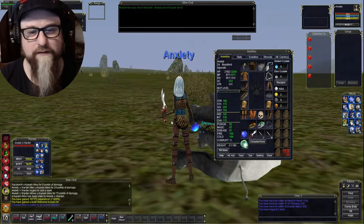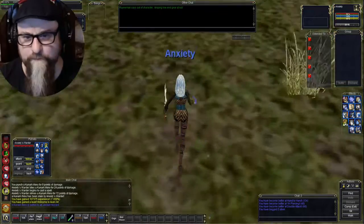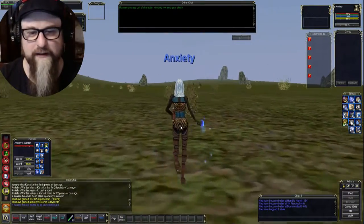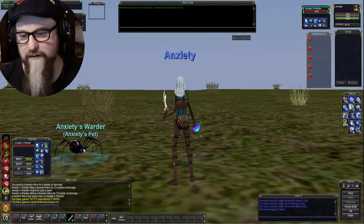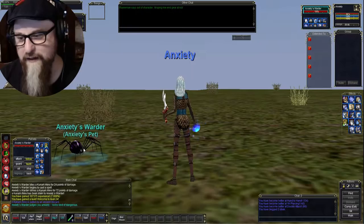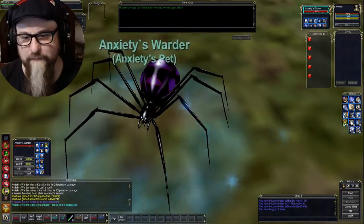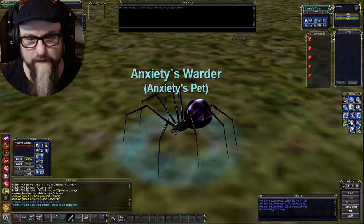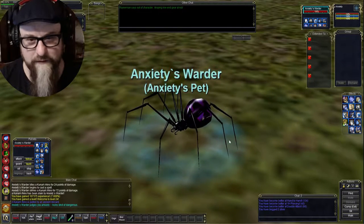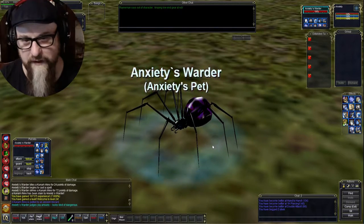Level 24 Dark Elf Beast Lord. One of the things I really liked about Project Lazarus is that a Dark Elf can be a Beast Lord and they can have a cool looking purple and black spider pet. You may recognize this spider model from Lost Dungeons of Norrath - you find them in the crypts, like the Mistmore style crypts with all the vampires and stuff.